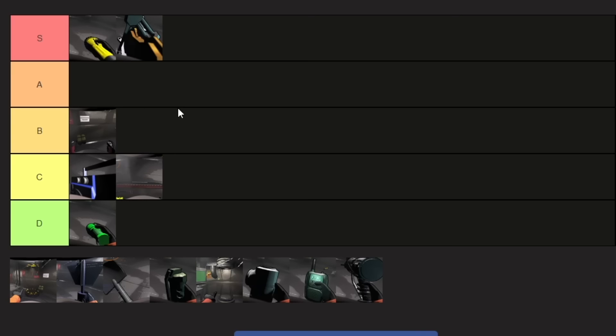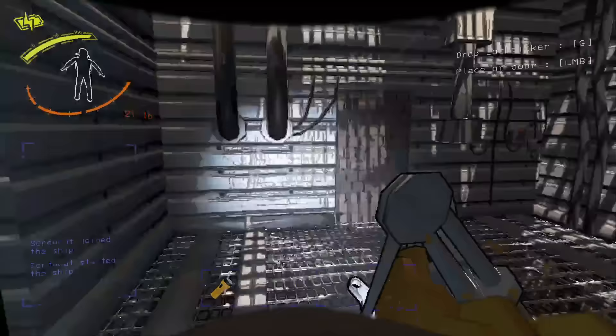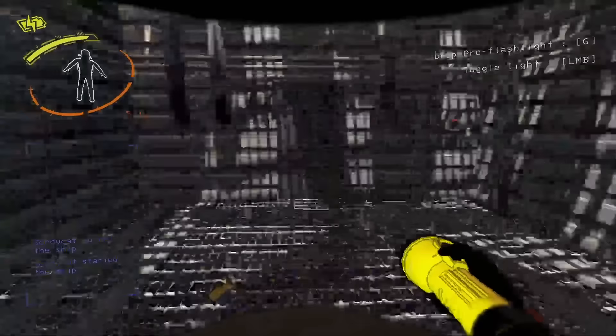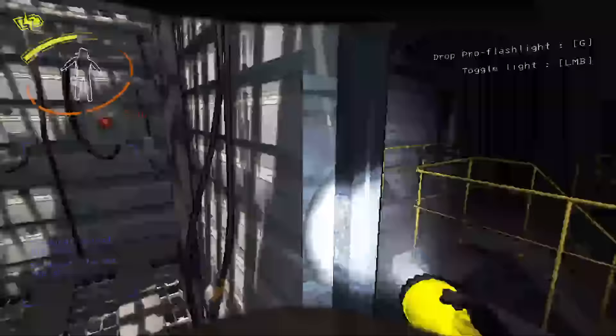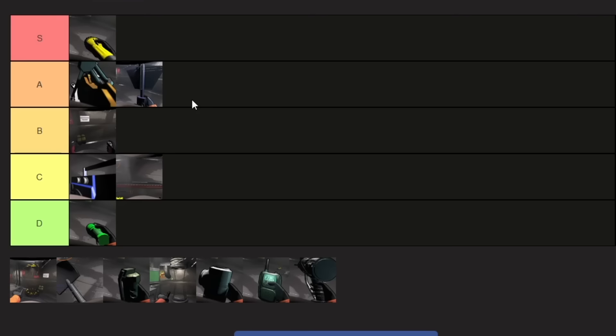The lockpick is something I seldom see people talking about. It's essentially an infinity key, but it has a 30-second timer when it unlocks the door. It's really useful for clearing out areas without a key — if you get unlucky and don't find a key in the bunker, this is honestly a must, because sometimes all the loot is behind locked doors. It's about as expensive as a flashlight, but you can pick it up every time you use it, so I'll put it in A.